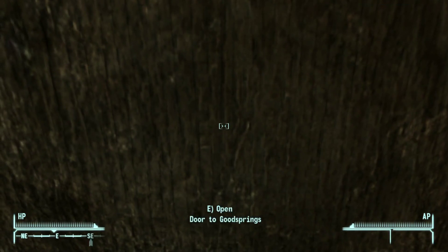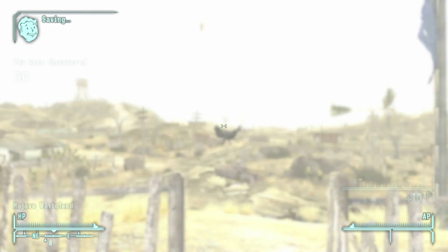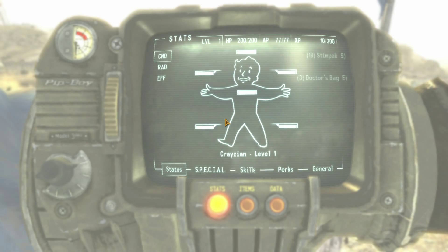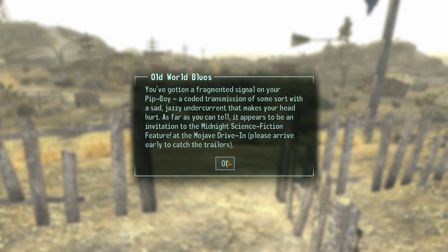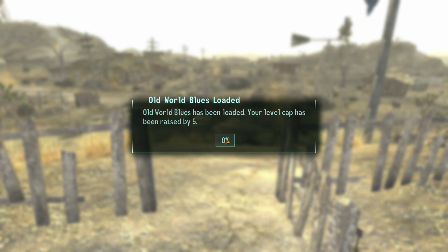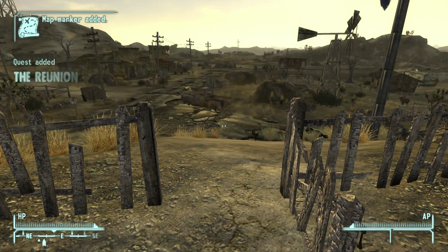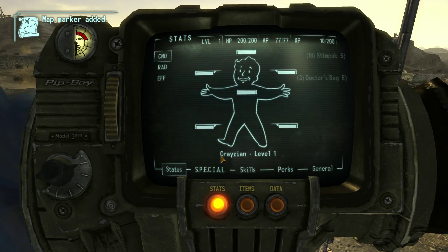We're about to step outside now. I saved the game and let's see what we find. I still don't know how to enter my inventory to look at items. Oh, tab brings up the Pip-Boy. All World Blues — I believe this is all the DLCs we have. So I'm just going to keep clicking. There we go, it's adding quests and things like that. Let's bring out the Pip-Boy once again.